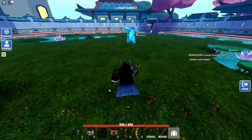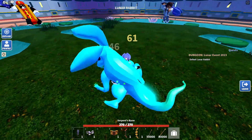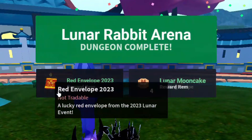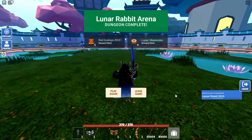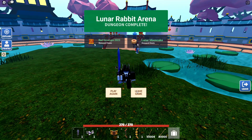We're now coming up to the end of the Lunar Rabbit boss fight. Let's finish it off using the Serpent's Bane since that's the strongest one. There we go — I got five red envelopes, four lunar moon cakes, and a bunch of other things as well. I quite liked that boss battle, it was very good.